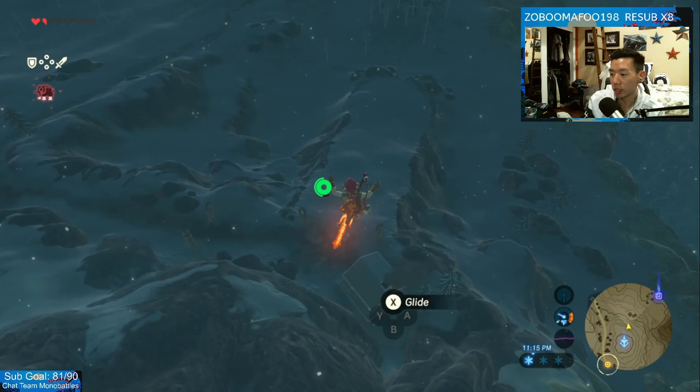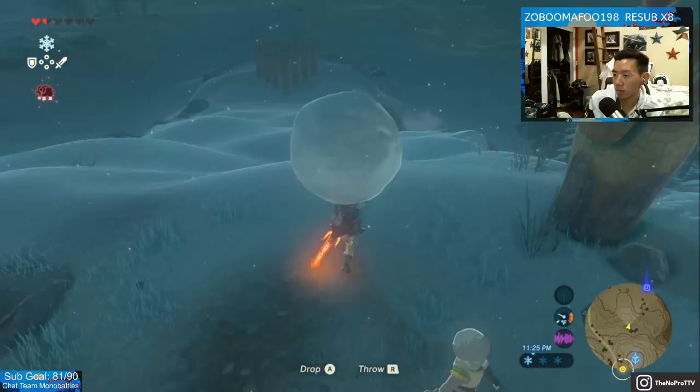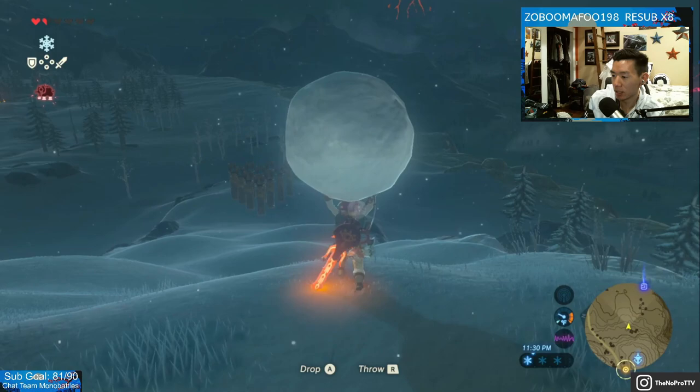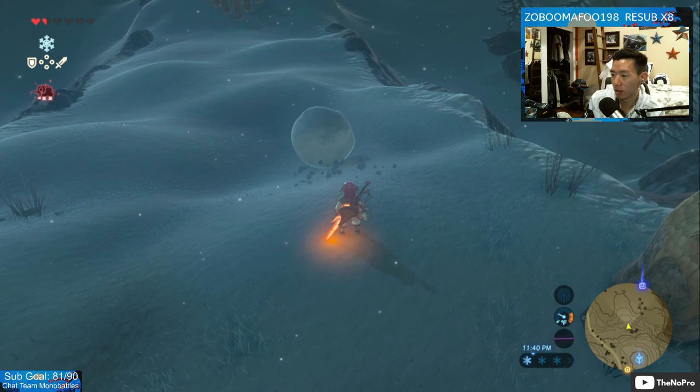Want to see how to make money fast in this game? Check this out. It's bowling time! Alright, so our goal is to get a strike. The best way to get a strike is to stand at the top of this mound, right here. And then you just drop it.